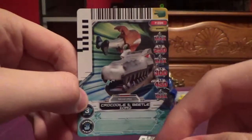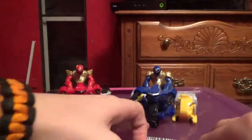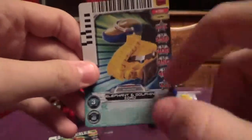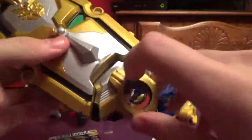Here's this card — it's the Croc and Beetlezord. You can see all the card details there. And here's the Elephant and Dolphin Zord card, you can see all that.